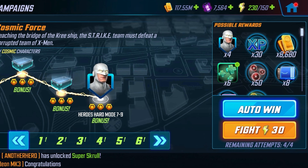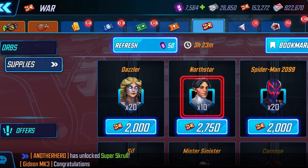Guardian has been moved to hard mode — Heroes hard mode 7-9, you can farm him there. North Star is in the War Store; he also seems to pop up in other specialty stores, but his primary location is the War Store. Then we have Sasquatch, who is in the Arena Store.